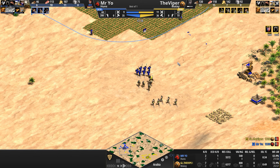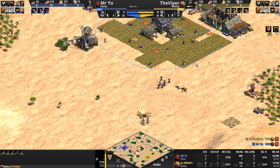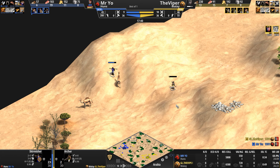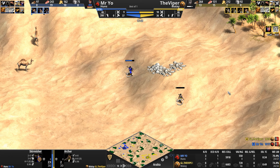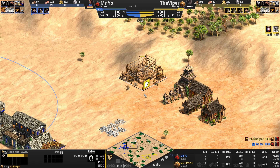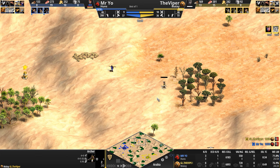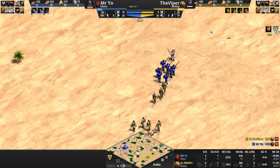Mr. Yo — should he be targeting the scout, the men-at-arms, or the archers? He says he wants the scout and gets the scout. The high-speed, high-octane chase continues to the north, where the Viper's archer, by virtue of missing ballistics — now he's getting cavalry. Is he going elephants? I'm so confused. He must be going elephants. When you see three villagers in Dark Age going on gold, that is a classic indicator for the Malay going elephants.